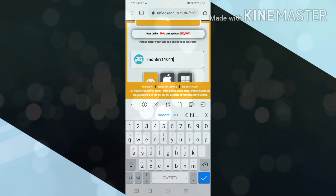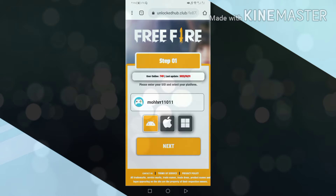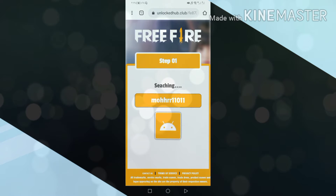First, after opening the site, you type your username or your ID in the game, then choose the type of device you play with. I use Android. Then click next, then choose the number of diamonds, and then proceed.